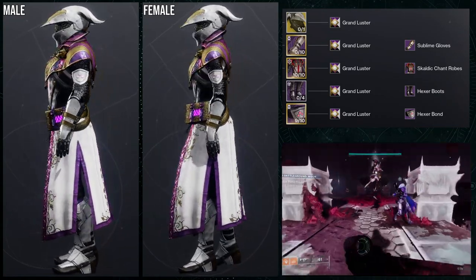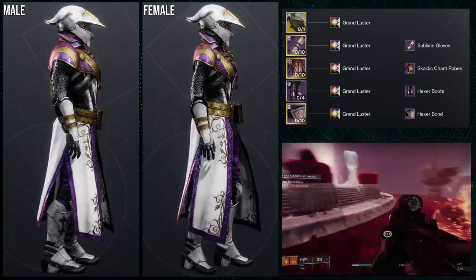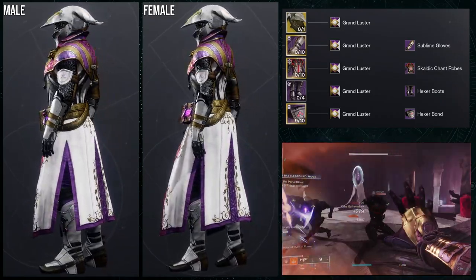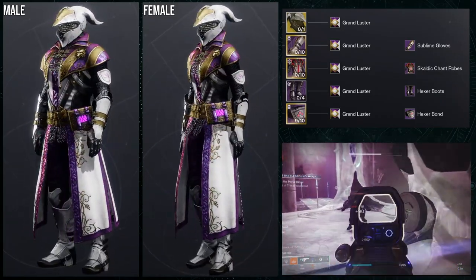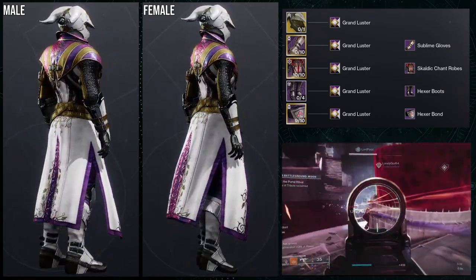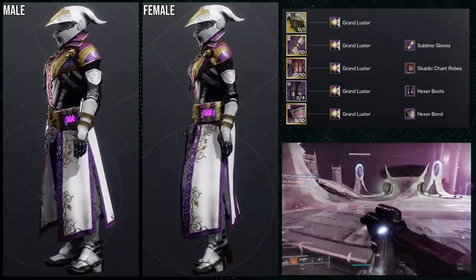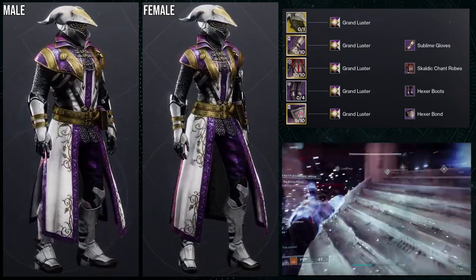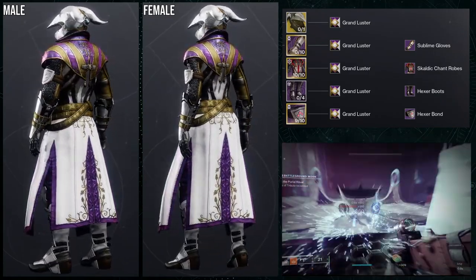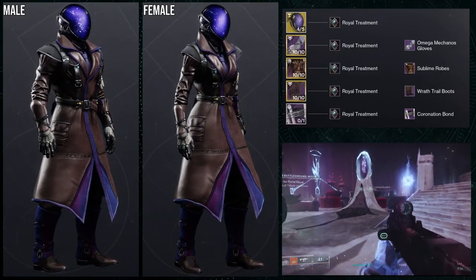This is probably my favorite set so far. The only thing I'd switch out would be Fell Winter's Helm — I'd probably go with Nezerec's Sin since I use it quite a bit, or maybe Don't-Touch-Me with or without the ornament, which would look really metal. Fallen Sunstar would also look really cool with it. Let me know what you guys think about this set.